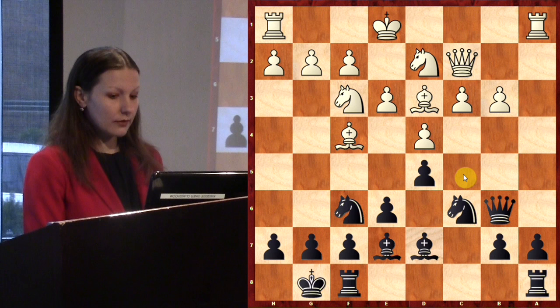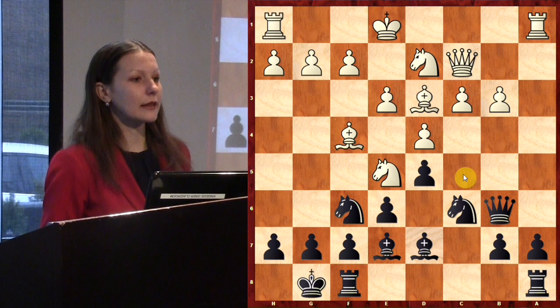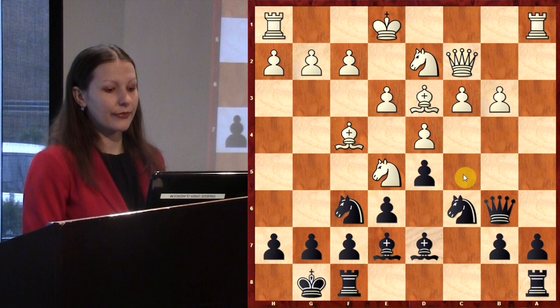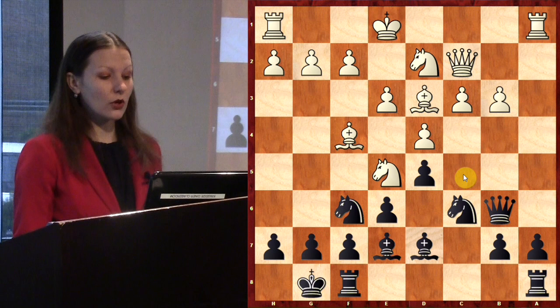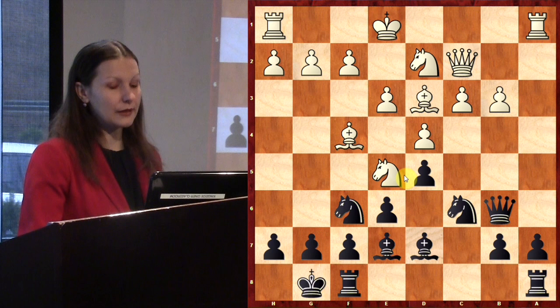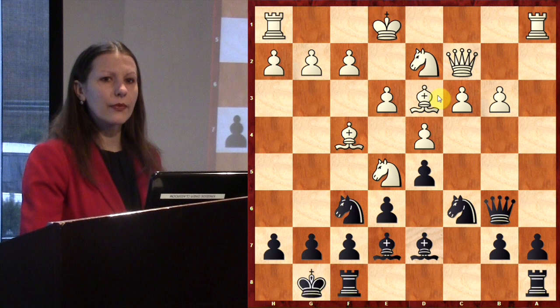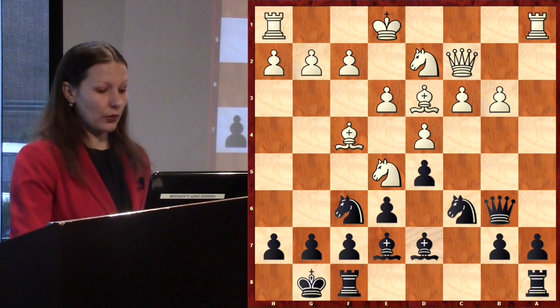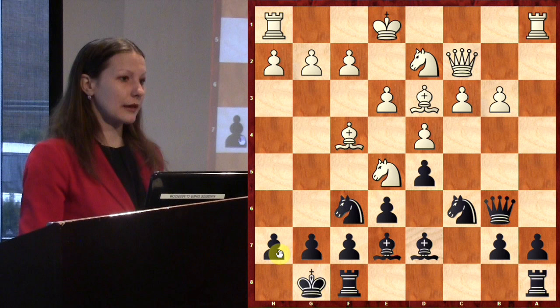Now Ne5 — is this a good or bad move for White? First of all, the knight on e5 is on a strong central square. What is the tactical idea? White wants to take the bishop on d7 — Nxd7 — and then take the pawn on h7. So the knight attacks the bishop on d7 and simultaneously threatens Bxh7.